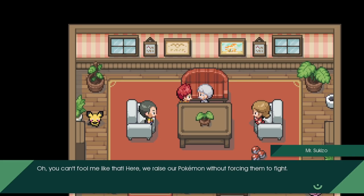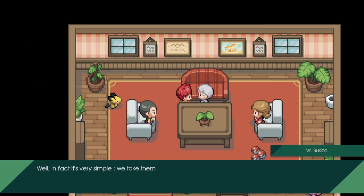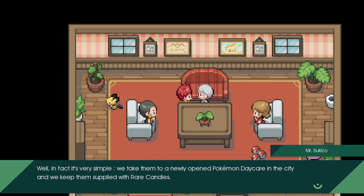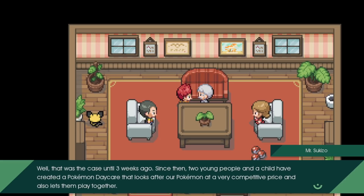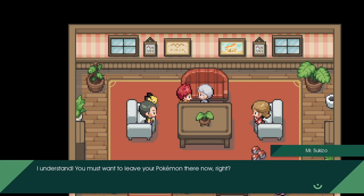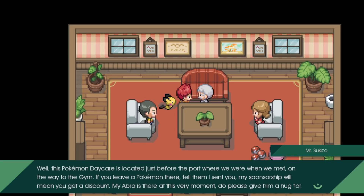Mr. Sukizo says you can't fool him. They raise their Pokemon without forcing them to fight, taking them to a newly opened Pokemon daycare in the city and keeping them supplied with rare candies. There's also a Pokemon daycare here - thought the only one was on the road south of Cerulean City. Two young people and a child created it at a very competitive price. The daycare is located just before the port. Mr. Sukizo says his Abra is there - please give him a hug!